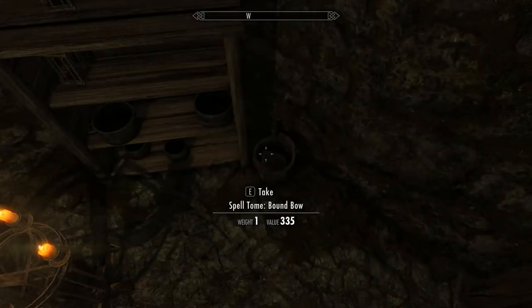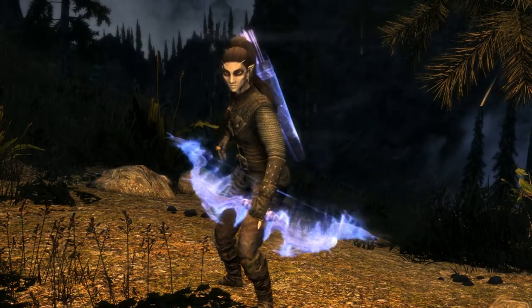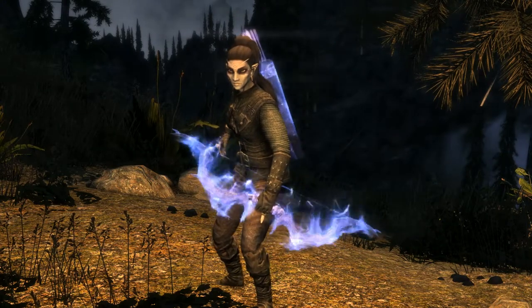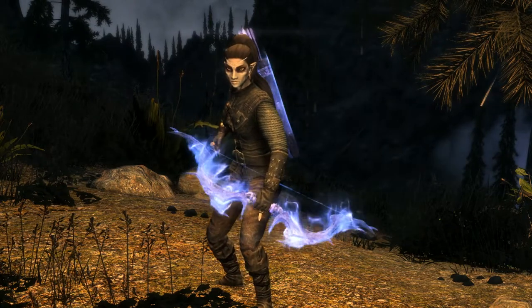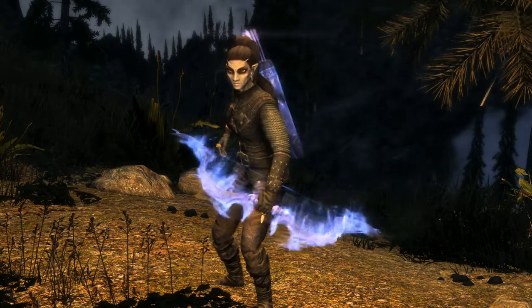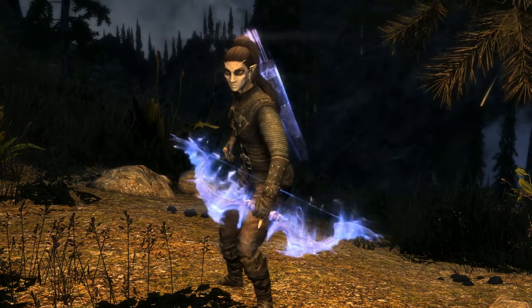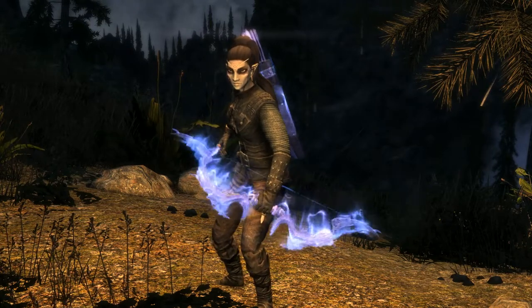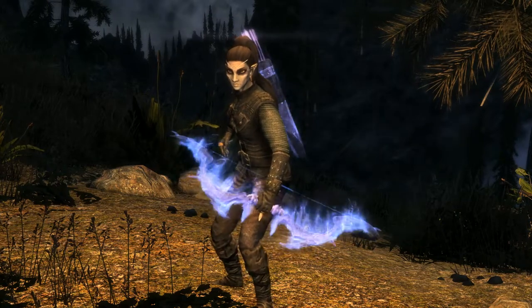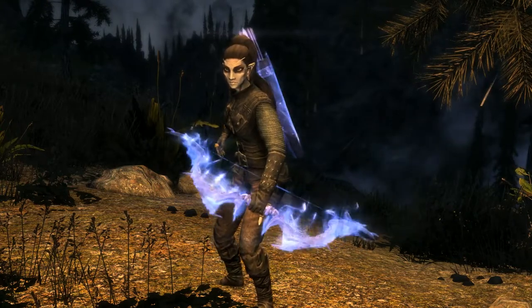When cast, the Bound Bow equips an ethereal version of the Daedric Bow and 100 ethereal Daedric arrows for 120 seconds. You'll never run out of arrows — just recast the spell. It has a base damage of 18, which increases to 24 after the Mystic Binding perk is applied. The bound arrows have a damage rating of 24, the same as Daedric arrows. This bow actually has the fastest bow speed in the game, and it works with all the perks mentioned before, including all on the Archery perk tree. It is affected by enchantment and can be poisoned.